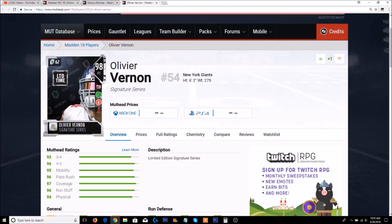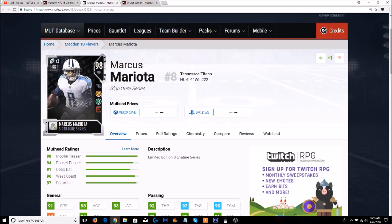With Blanket Coverage you can boost Oliver Vernon's finesse move, and with Reaction you can boost his power move up to 96 finesse and 99 power move - absolutely amazing. Overall I think these Signature Series cards this week are pretty good. I'm going to be doing my weekly rewards right after this, and the draft promo is coming out later. Very sorry for messing up Marcus Mariota's name so many times - if you enjoyed the video hit the like button, subscribe, and comment. See you guys next time!